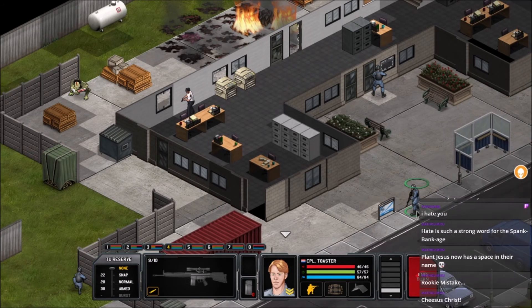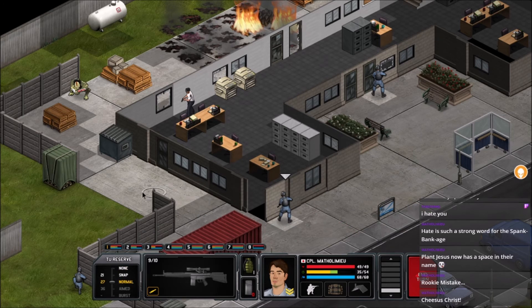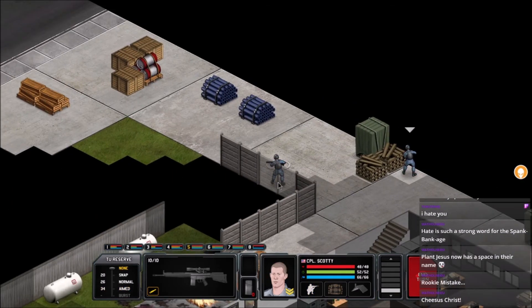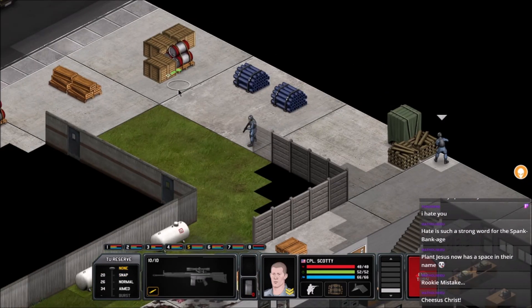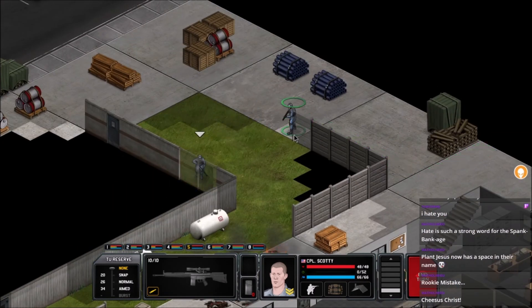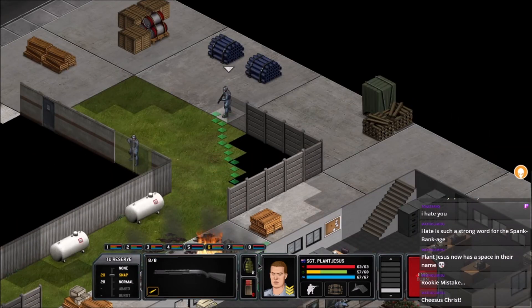Toaster — no shot. Metholamew, get to here, hold a shot and look out that way so if he does come — same thing with Toaster with an aimed shot looking down this way. Maybe we can get him from behind here. Let's just get Scotty up to the building. Plant Jesus, what kind of arm you got on you? Wow, you can't throw very far — you still need 43 time units to lob that grenade.